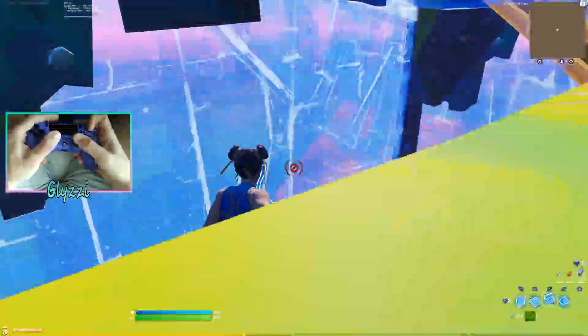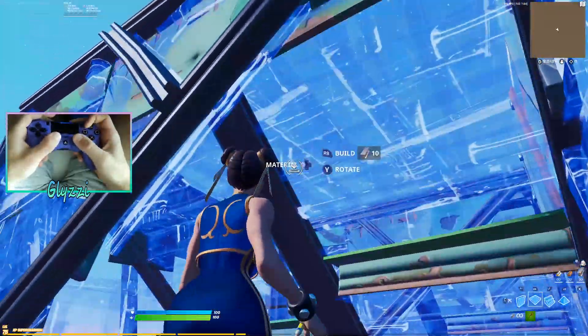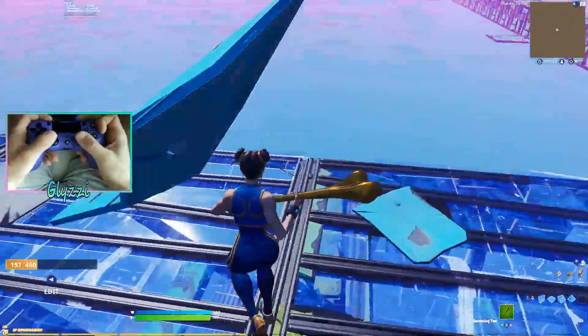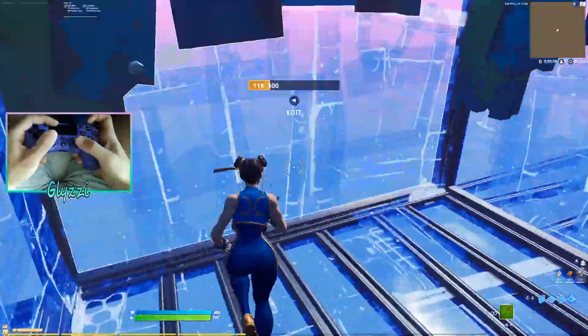If you are crazy, you can place a ramp behind you for more protection. As you can see, it really just guards your back one more layer. Sometimes the floor won't place, but that's okay because you have a ramp above you. And that's pretty much how you do the straight tunnel.